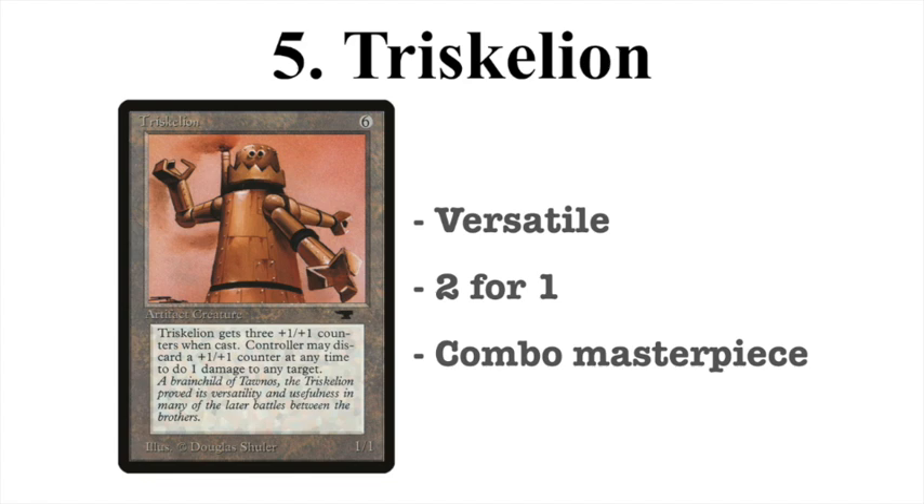I've seen some insane plays — there are players who've built decks around Triskelion using Copy Artifact, so for 1 blue and 1 colorless you have another Triskelion on the board. Combined with Animate Dead, it's just one big Triskelion party. Before you know it, you have four or five Triskelions on the board. Even if you can't attack — say your opponent has a Moat — having four or five Triskelions means 12 to 15 direct damage available. That's the versatility I talked about: it's not a one-dimensional creature like Juzam Jin, which is fantastic as a 4-mana 5/5, but it's just not as versatile.